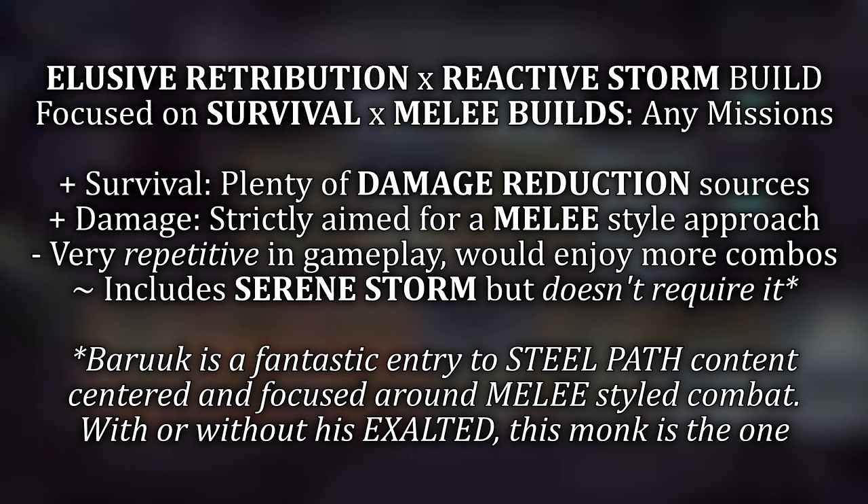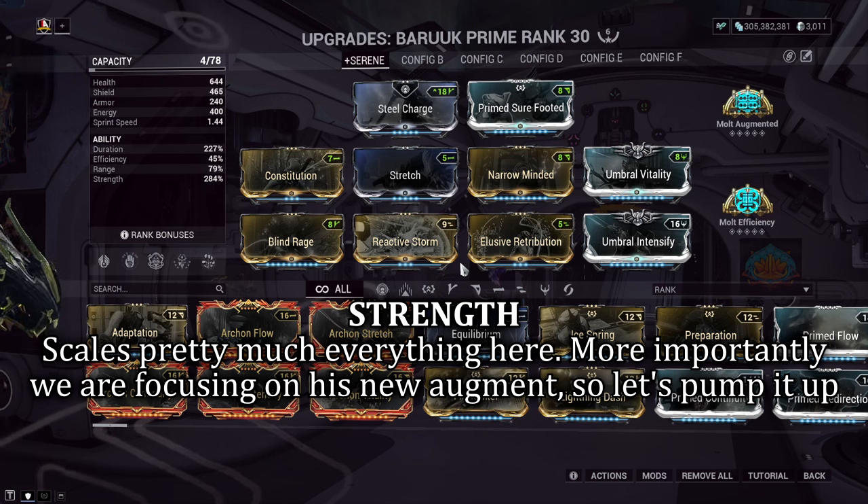Let's take a cheeky peek at that build. Baruch has so much give — he is and always has been a great Warframe with a great barrier to entry within Steel Path content, given not only good survivability but also fantastic DPS. So modding him could be done in many ways. First is Strength — this is my go-to for this build, as everything within this build scales off strength: bigger buffs, bigger damage, and better survival.